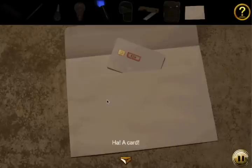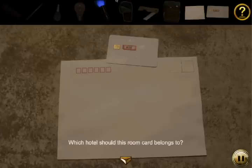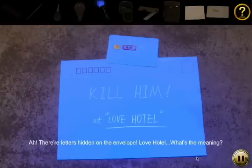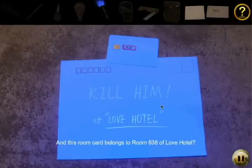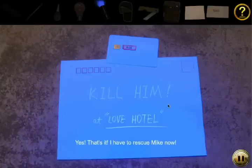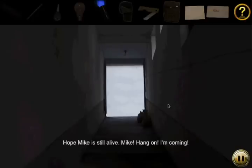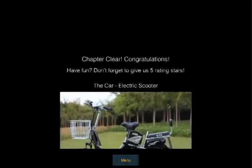And what's in this mysterious envelope? Oh, a card! 838. But if we use the ultraviolet flashlight, it says 'Kill him at Love Hotel.' Why? That is some strange viral marketing. So Mike was transferred to the 838 of Love Hotel. Kill him with love. This is the contact point for the bad guys. So this is how they communicated — they have to do all this to get the messages? I guess so.